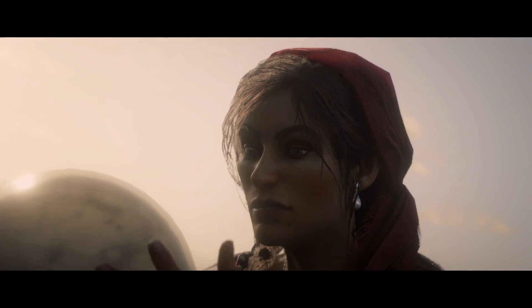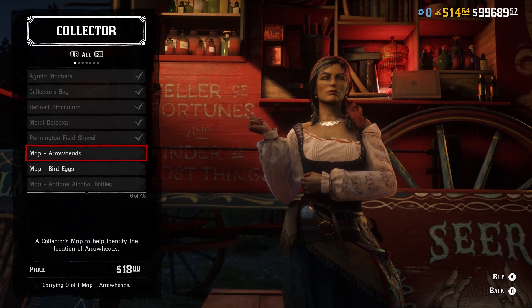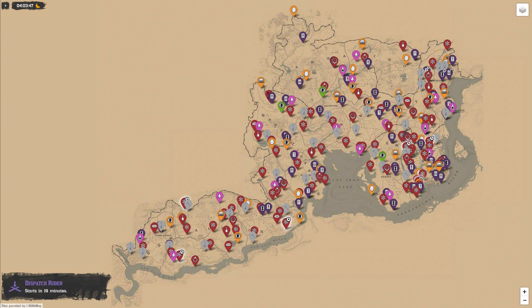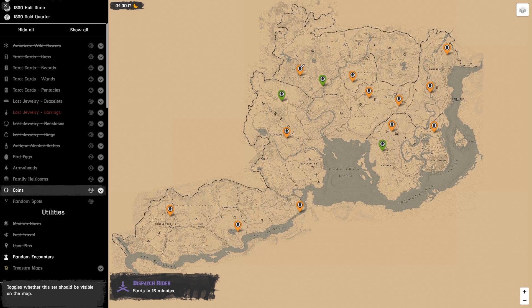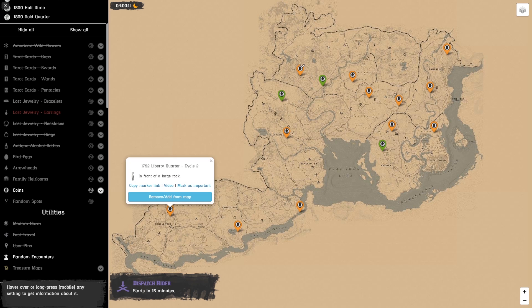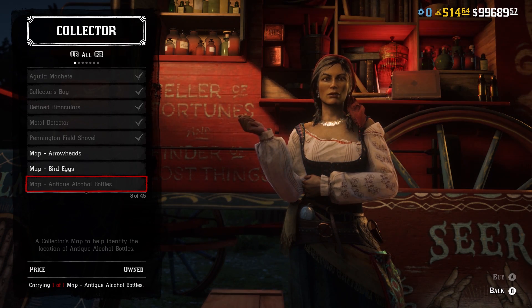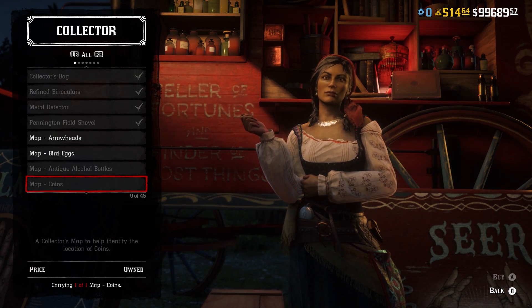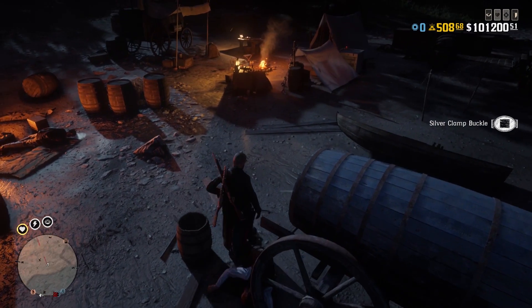The seventh mistake is buying collector maps from Madame Nazar during the collector role — it's a complete waste of money. There is an interactable collector map available, with a link in the description below, that shows every single collectible in the game. If you want a specific coin set, for example, you can select it and see every location for that day. This will save you money while still giving you the full sale price when you sell the set to Madame Nazar.